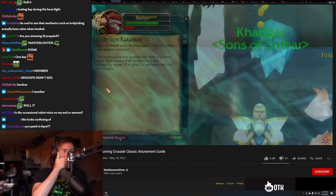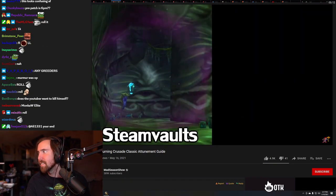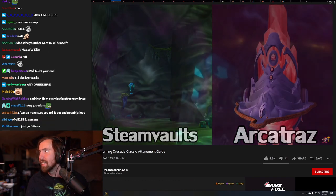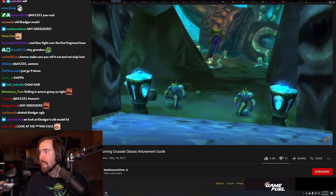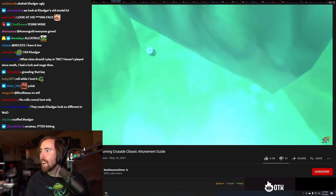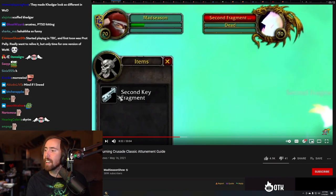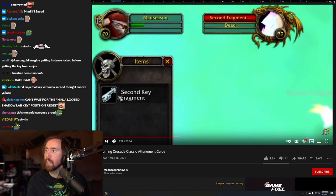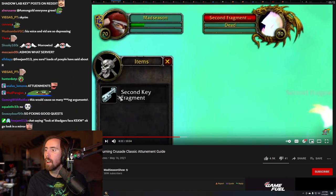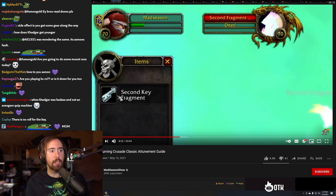Returning to Khadgar, he'll give you a quest for the second and third fragments, held in the Steam Vaults dungeon in Coilfang and the Arcatraz dungeon in Tempest Keep. The Steam Vaults is straightforward — no key needed. The phylactery is hidden inside the water pool in the middle of the dungeon; just jump in and find it at the bottom, kill the elemental, and loot your fragment.